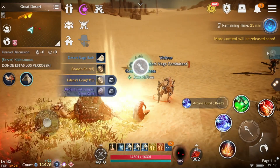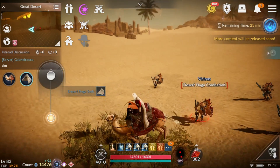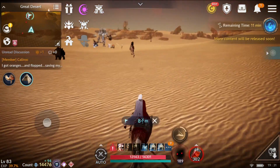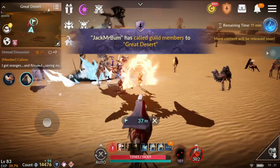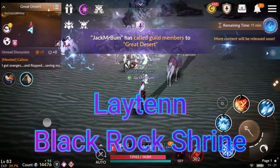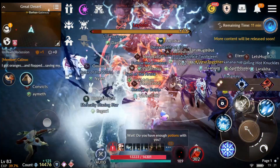Also one more thing, guys — there's a spoiler battle in the desert. And because we don't have pets to pick up for ourselves, we have to do it manually. Don't forget. And then we also have the Late Sand, which is a Great Desert boss.